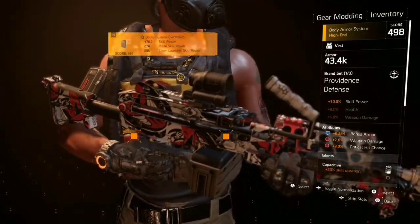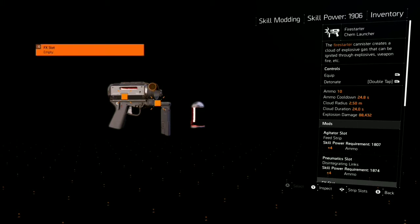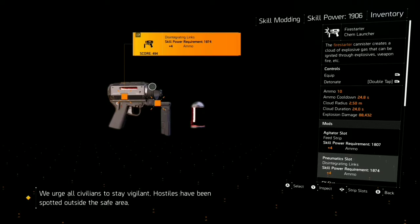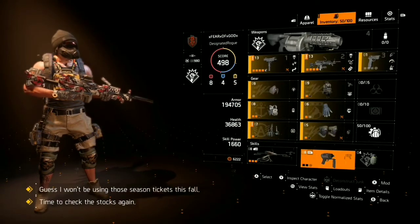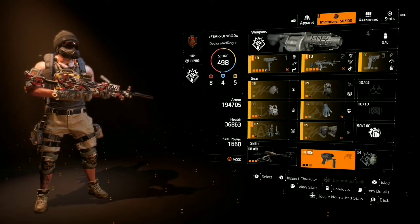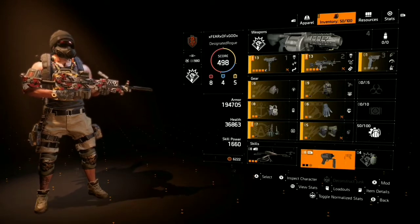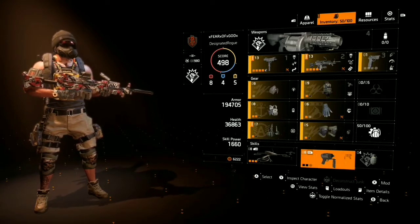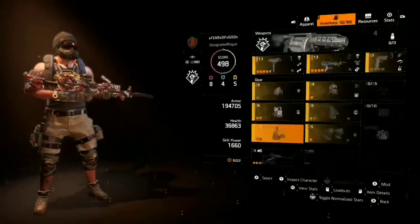The weapon damage mods — critical range, optimal range, weapon damage — you can change those up however you wish. They're not really what's important to the build. What's important are the additional ammo mods. Because skill power doesn't alter how much you heal or damage, I went for just enough skill power to unlock those ammo mods. There's no real such thing as a true skill build in Division 2 — skill power only affects what mods you can use on your skills.